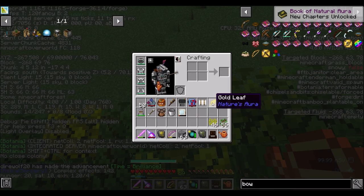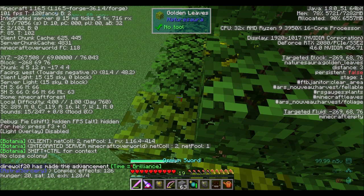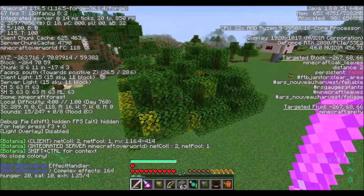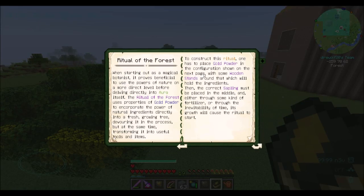Hooray! I got my first piece of gold leaf, which by the way converts into gold powder. Awesome. I'll come back in a few minutes here once I've gotten a little bit more of this happening. So now that we've gotten the brilliant trees taken care of and we got the gold and dust stuff, we can now do a ritual of the forest.